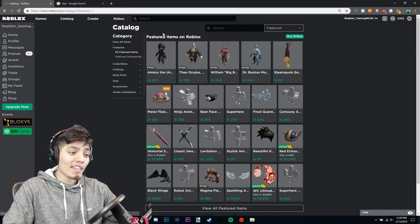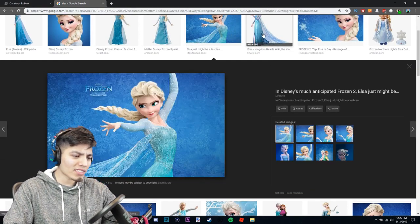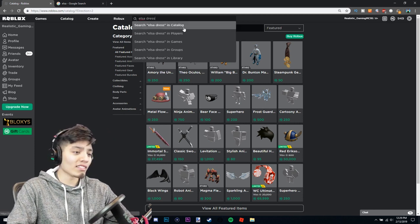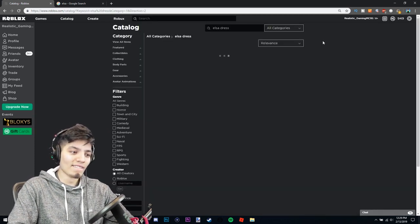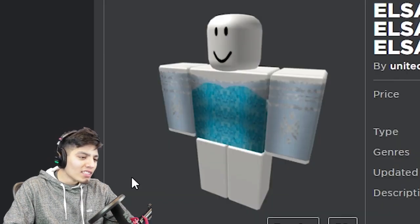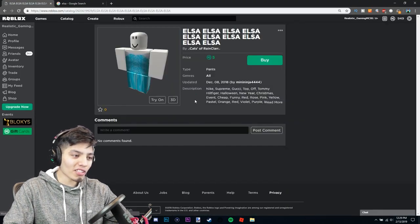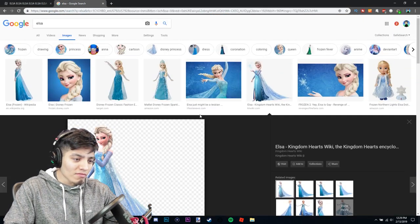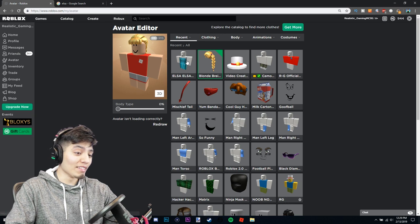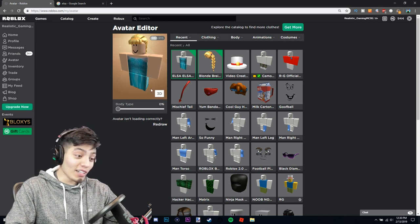Now let's go back to the catalog and find the dress. We need a dress exactly like Elsa's. Looking at her dress, she has two different types. Let's search 'Elsa dress' in the store. There are two options — let's try this one. Oh, she only has a shirt, she's missing the lower part. This other one looks perfect — it's the whole dress. That looks exactly the same, let's go with this one.